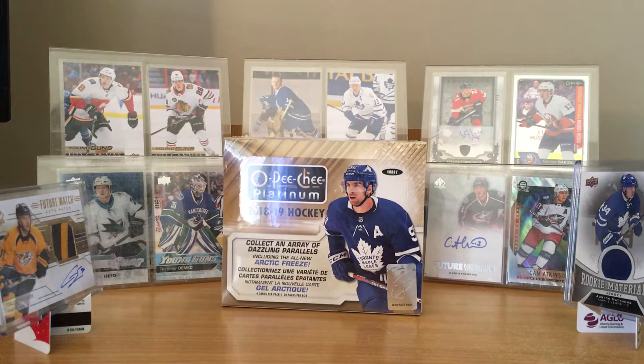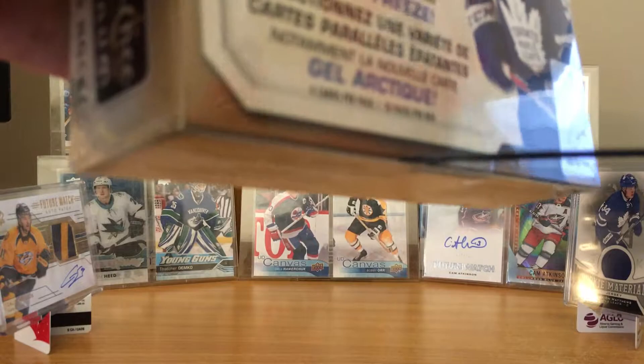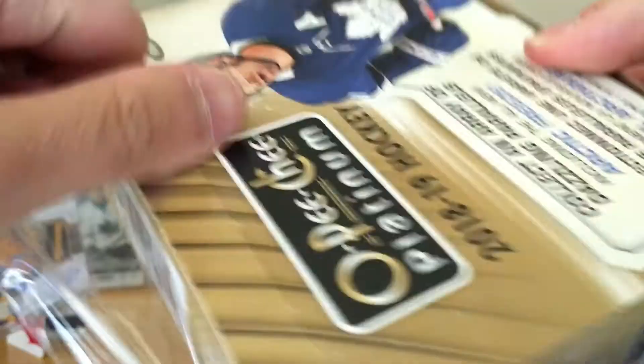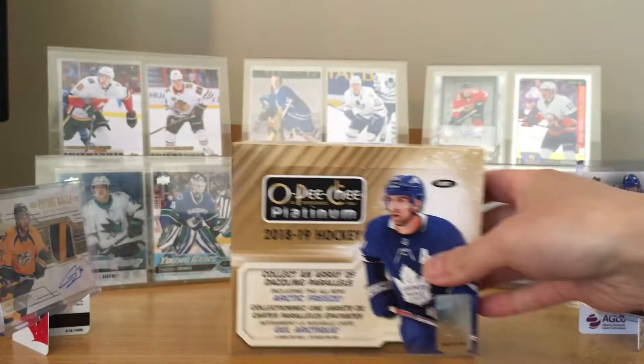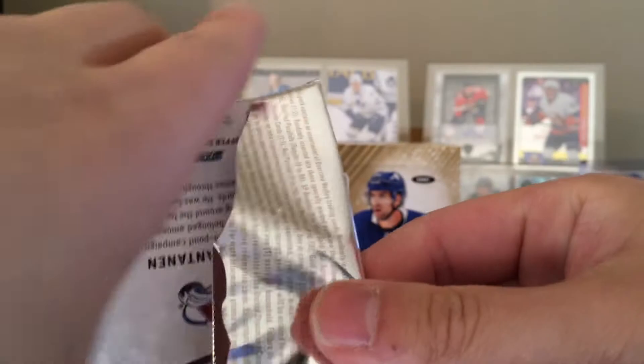Hey, what's up guys! Today we got a hobby box of 2018-19 O-Pee-Chee Platinum. Got it yesterday but forgot my phone at work so I had nothing to record with, but today we'll be cracking right into it. We got Johnny T on the cover. We also got an overtime pack I can open right away. Let's get the packaging off. Never opened a hobby box of OPC Platinum before, just a couple blaster boxes last year.